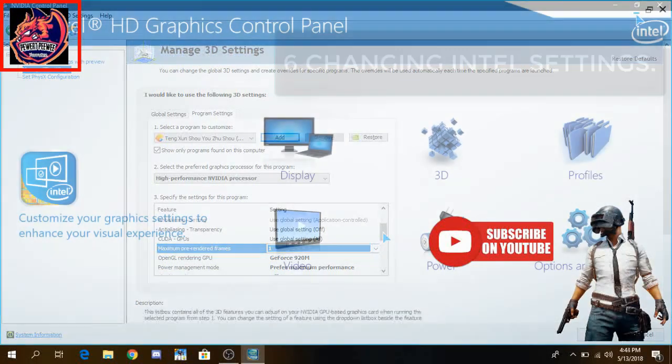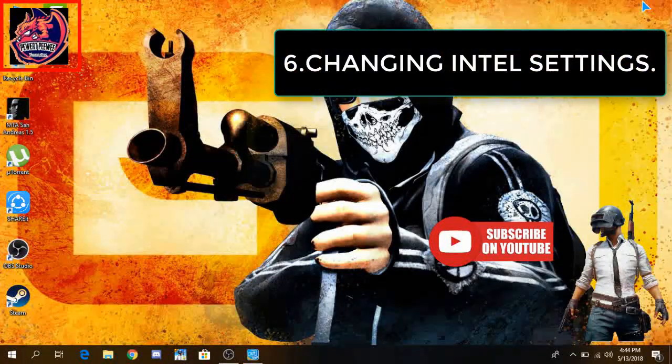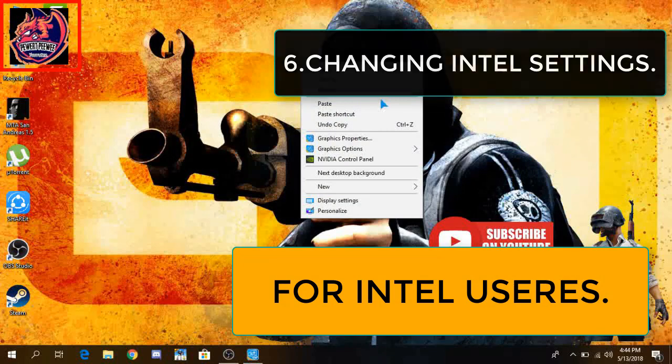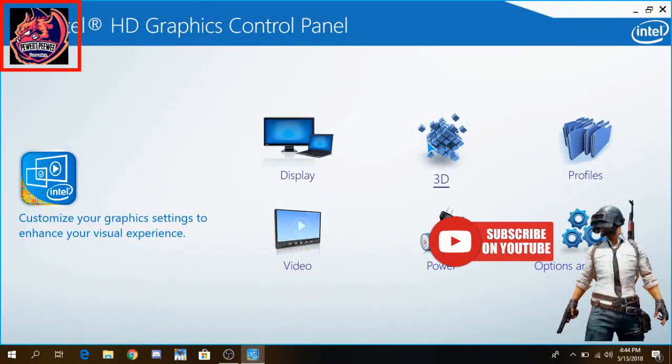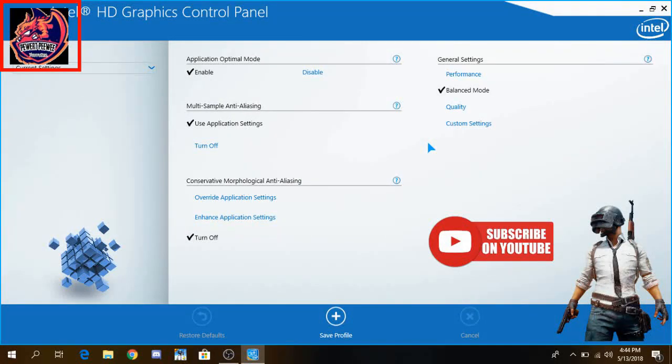If you're using an Intel GPU, right-click on the desktop and go to Graphics Properties, then go to 3D. Make sure to update the drivers of your Intel graphics card. Enable Optimal Mode must be enabled.